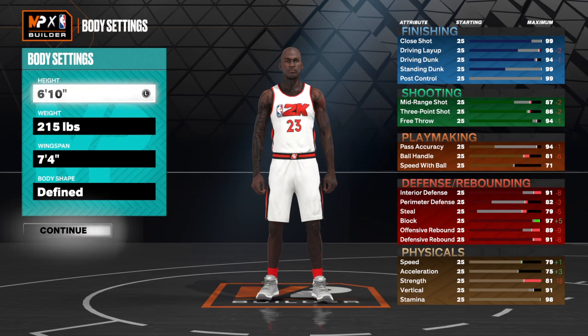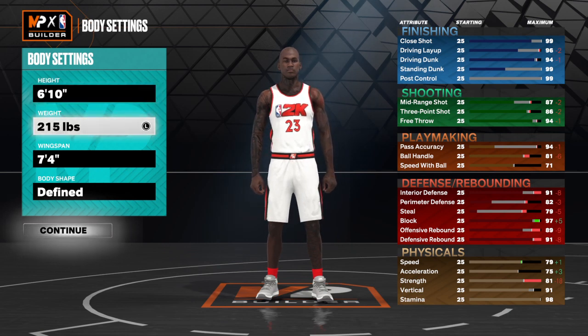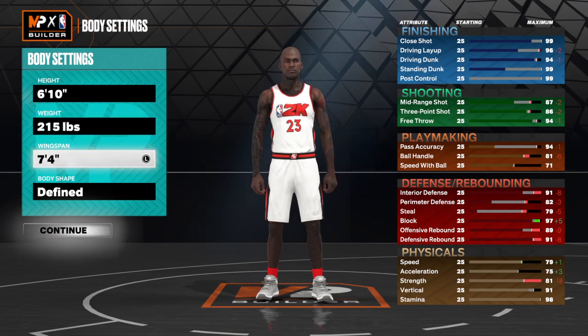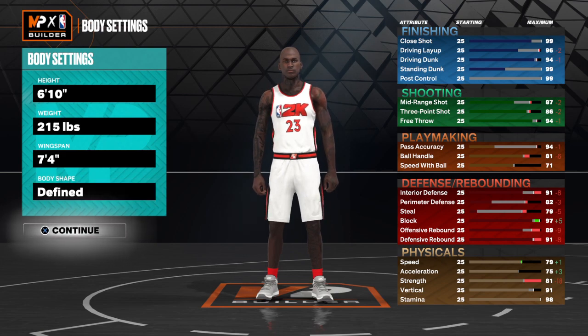Okay, for this build it's 6 foot 10. That's a good defensive type height. So put it at 6 foot 10 inch, 215 pounds. That way you'll have a little muscle when you're in the paint. The wingspan is 7 foot 4 inches. You can choose the body type or whatever you want to choose. When you get through doing that, hit the continue button.